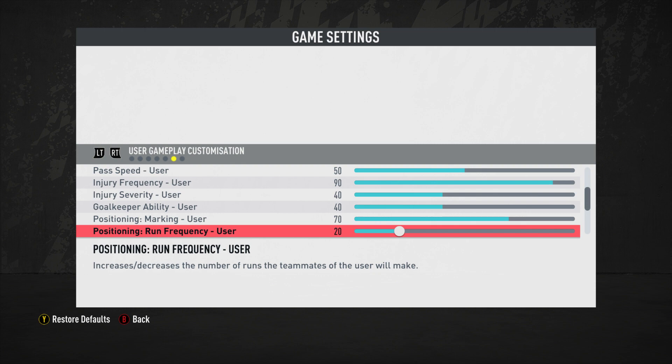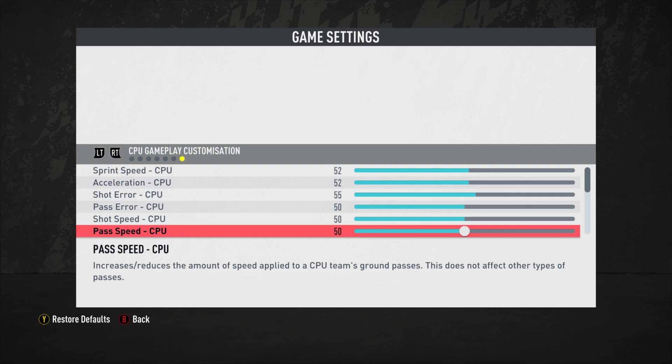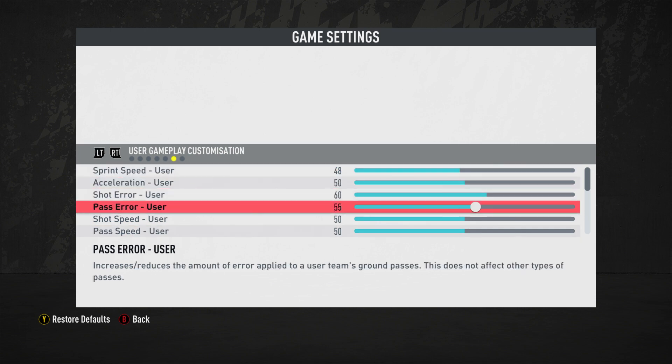Pass speed is at 50 for both user and computer. There's no need to increase pass speed because when you reduce pass error the pass speed naturally increases, and when you increase pass error, pass speed naturally slows down due to the lower quality of strike on the pass.